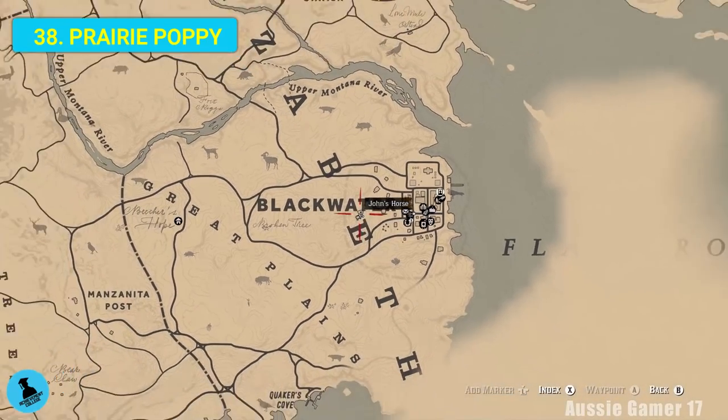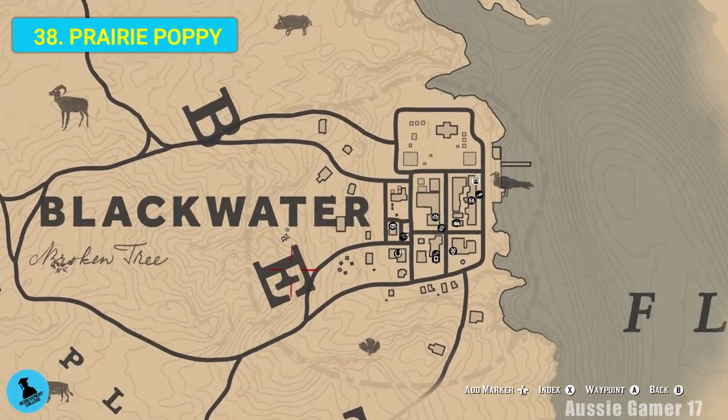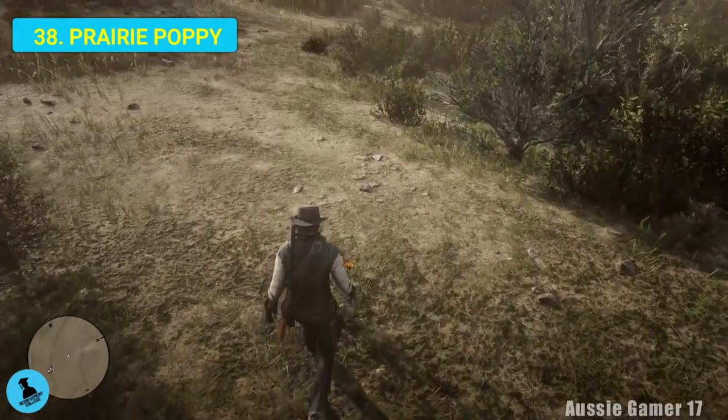We've made our way down to Blackwater, just to the west. Right near the big E here or just to the north of it - have a look, there are a few of them around. There's prairie poppy. Let's grab it.